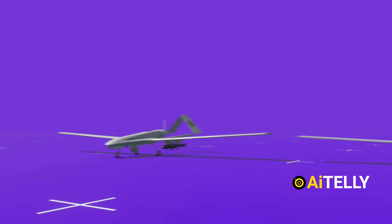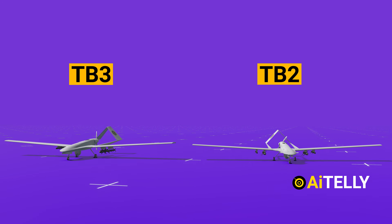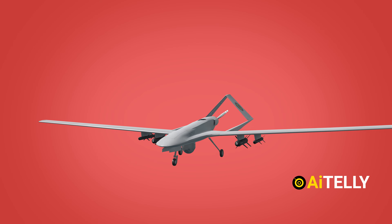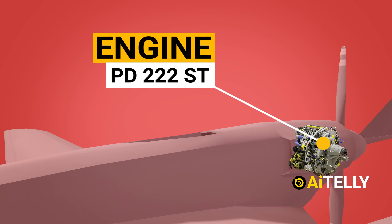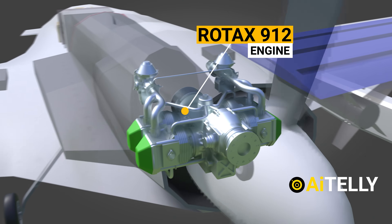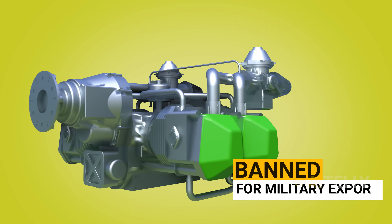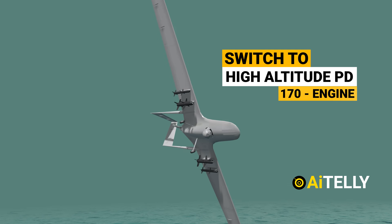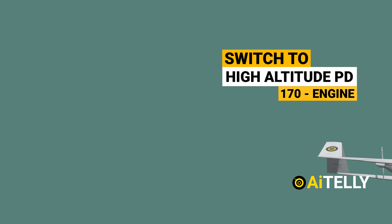Let us look at the basic differences between the TB-3 and TB-2. The TB-3 is reportedly using the new PB-222ST engine, while many of the TB-2 units use the Rotax engine, which was discontinued because of the export ban. The TB-3 can also switch to the high-altitude PD-170 engine depending on the type of land or sea-based takeoff.